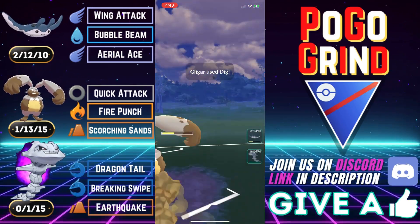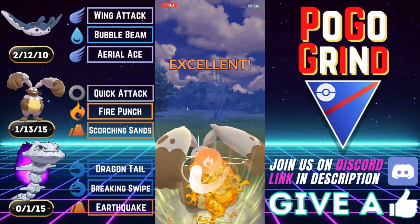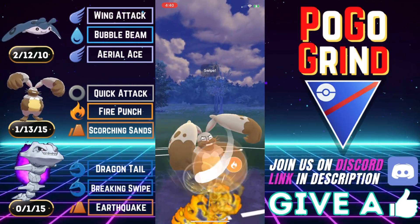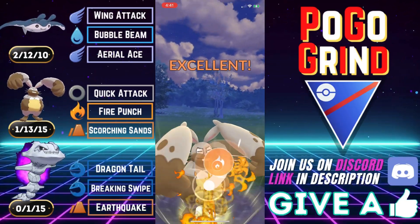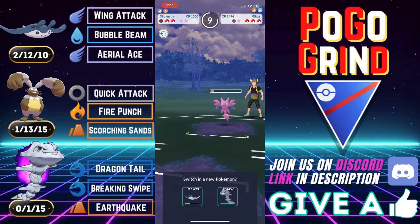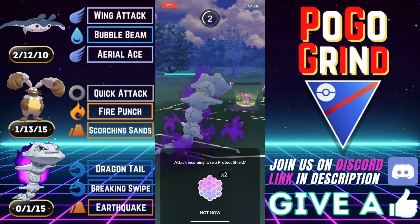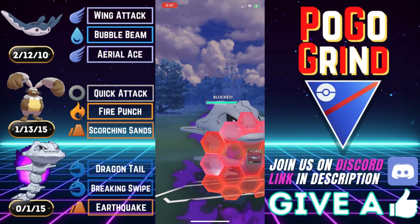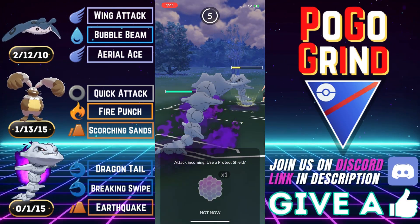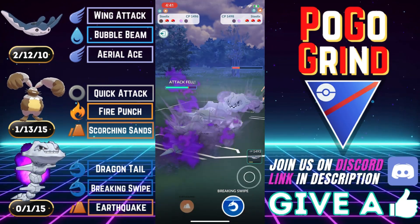The most versatile moveset possible as a safe swap — that's what you really need. If you don't have a Diggersby, you can give G-Fisk a try. Look at the work Diggersby is putting in — about to force a shield if they want to hold on to switch. They're going to have to shield this Fire Punch, and they do — from a debuffed Diggersby. It is an absolute monster. We get the shield, and I want to get ahead on energy with my own Steelix.